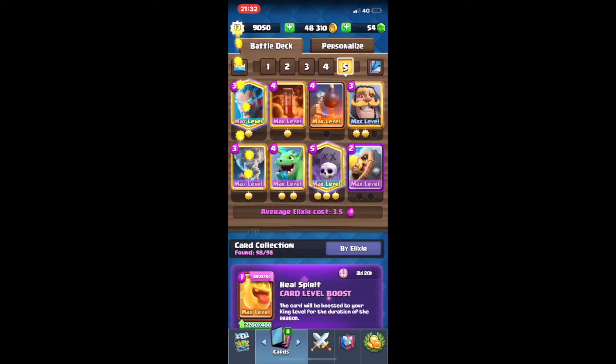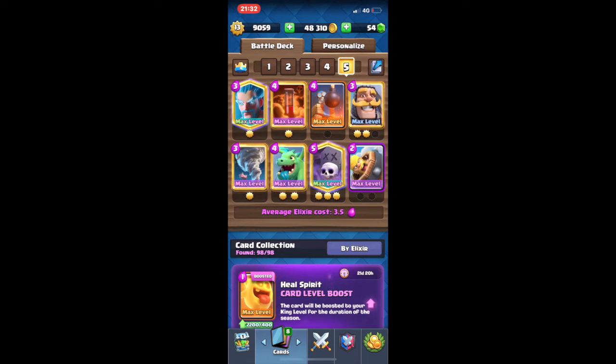Sometimes with this deck — and not sometimes, I should say pretty much all the time — you want to be really really patient. You want to absorb the opponent's push and not take too much damage. With the surviving health of those troops is when you're going to start doing your counter push with your Graveyard. You don't want to go for an aggressive push unless the opponent has played something really heavy in the back like a Golem or a Lava Hound.